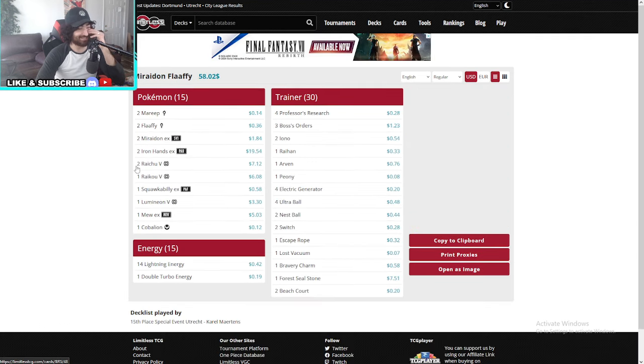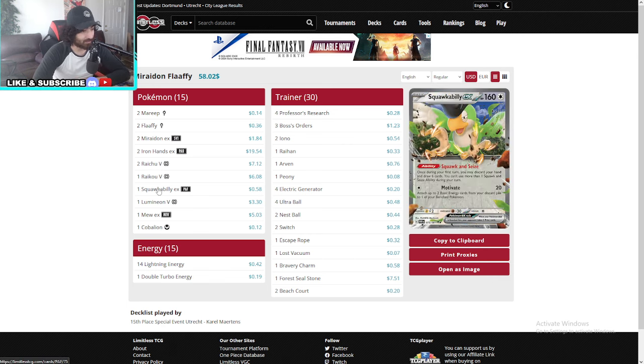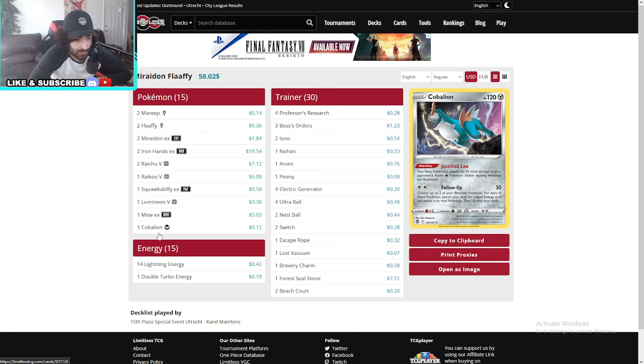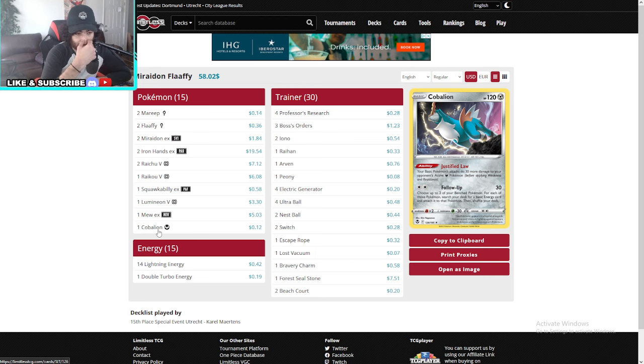Let's go — Pidgeot Snorlax, very scary. Maradon made it to top 16. Two Iron Hands here. He is running Squawkabilly — a lot of Maradons opt away from that. Also Cobalion here: your basic Pokémon attacks do 30 more damage to your opponent's active Metal Pokémon. So maybe he had a really bad matchup against Goldango and this is to recover.